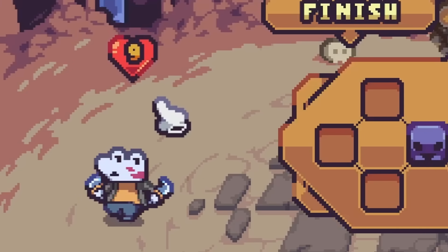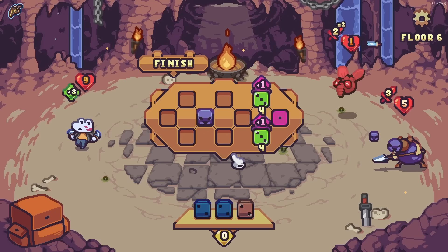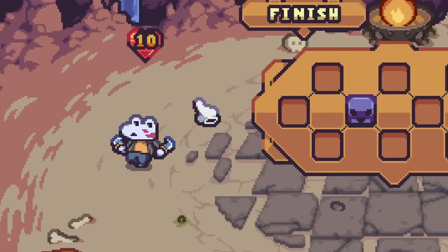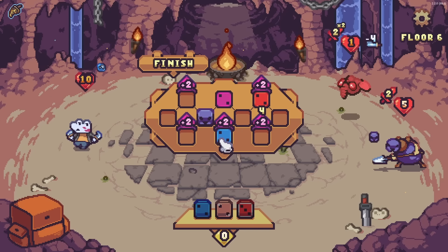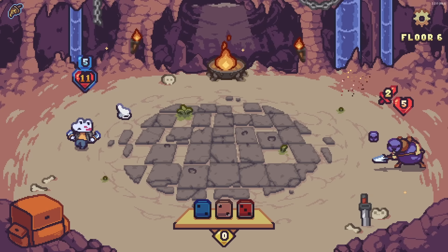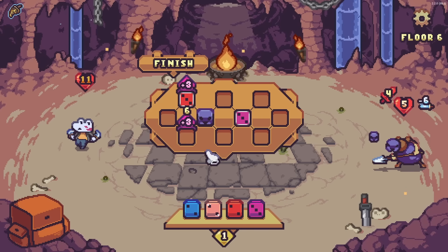We're down to single-digit health — okay, it's fine. We can use this moment to heal up a whole bunch, which we kind of need to. We're getting damaged again, but we still have more health than we did before. Now we'll just attack and give ourselves some blocking so we take no damage this turn — very good. We still heal a little bit, and now we just take out this guy entirely. Goodbye.